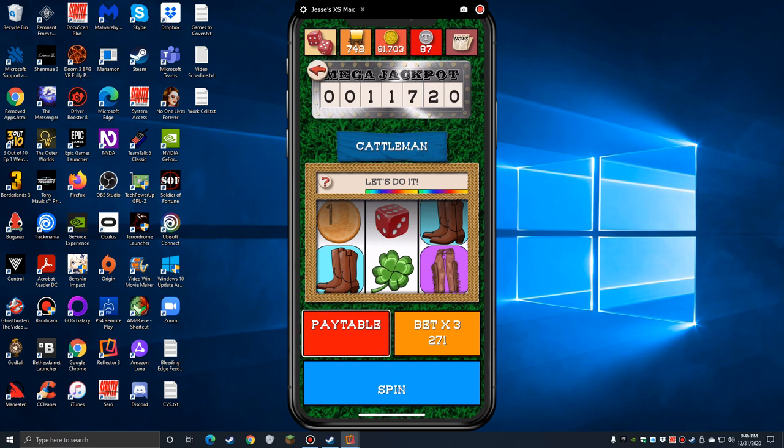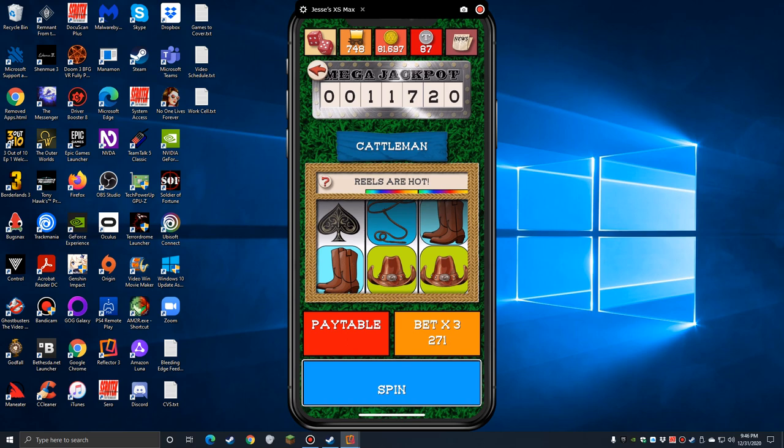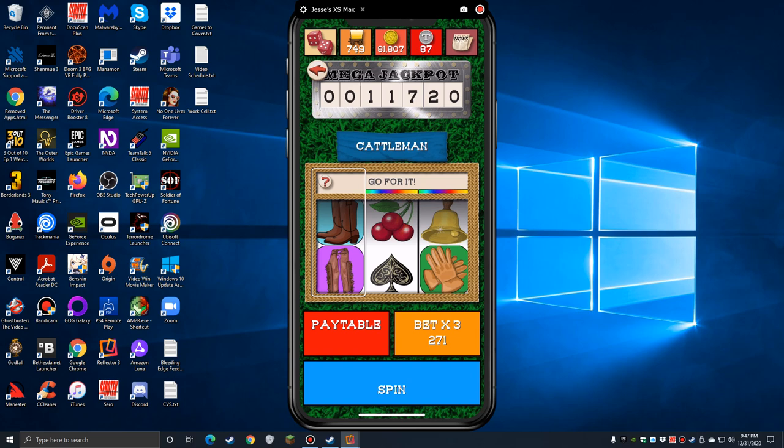Spinning the Cattleman, the items are cowboy-themed: chaps, bandana, cowboy hat, boots, decorated hat, gloves. I nudge my way through to try matching decorated hats. After cycling through chaps, magic bell, gloves, spades, I land on three decorated hats for 110 wallers.